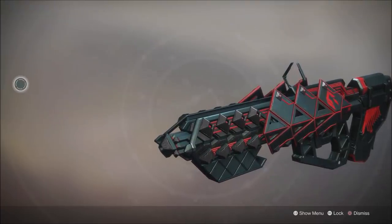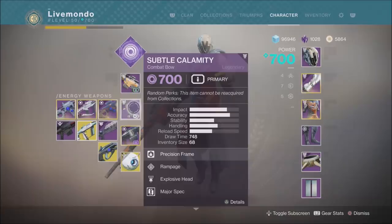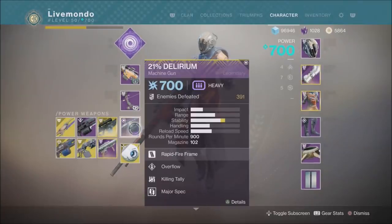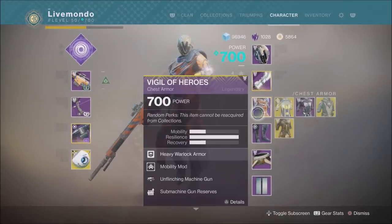The weapons I'll be using: Long Shadow — the Vanguard Sniper — as my primary for the whole thing. I'll be switching between Subtle Calamity, Oxygen, Recluse, and Ark Mananin. I'm starting with 21% Delirium but I'll be changing to the Whisper. I'm starting with a helmet that has Machine Gun Reserves on, but I'll be changing to Skull of Dire Ahamkara.